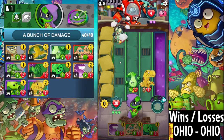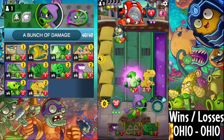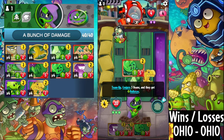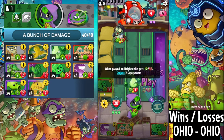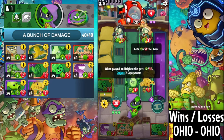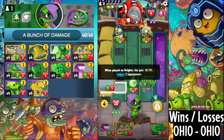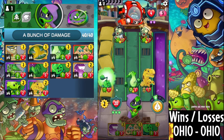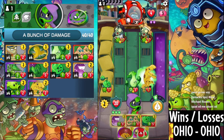No one cares about you having a bunch of health. Now we go for Cosmic Bean simply — or just this. We can get two superpowers here. Yup. No one cares about that. Come on — Time to Shine. Huh? Tater Toss. God dang it.